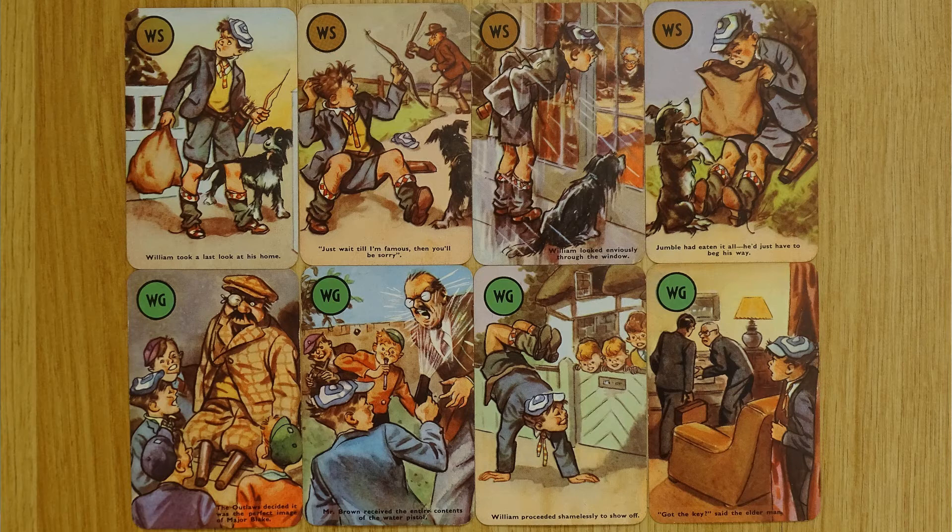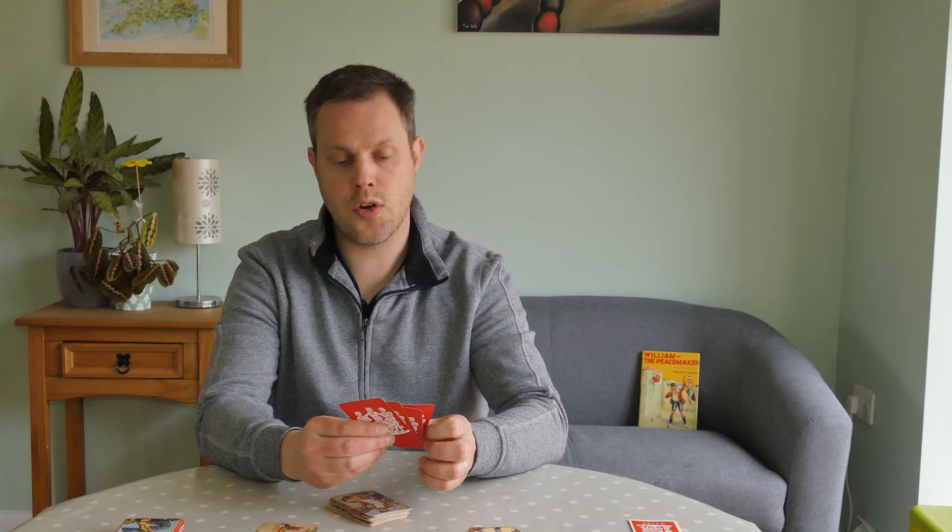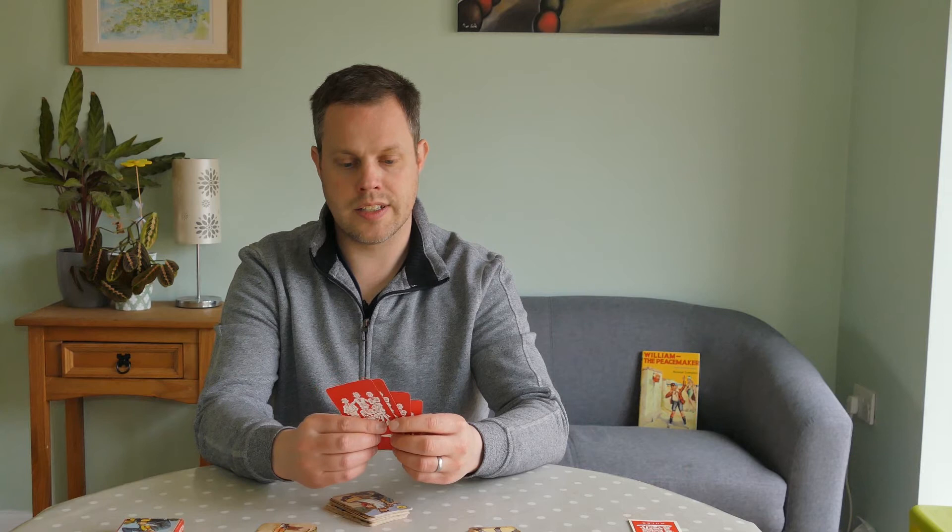To play the game the dealer shuffles the cards well and deals four cards to each of the players. The players then look at the cards they've got, bearing in mind that they need to get two sets of cards — that's the complete set of four illustrations from two books. They then look and see which card they can hand over to their left.